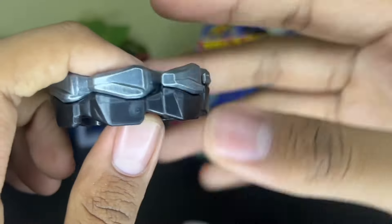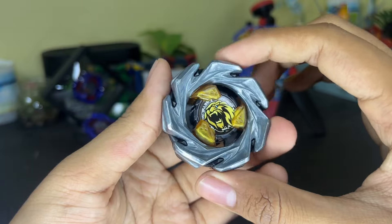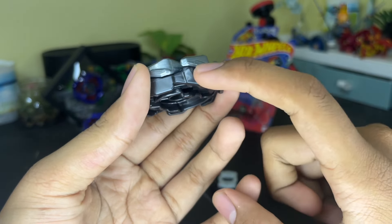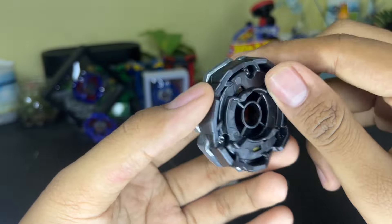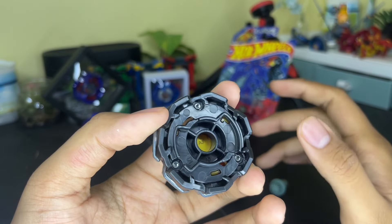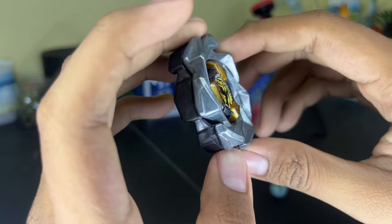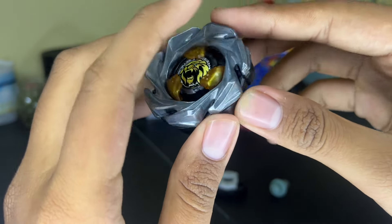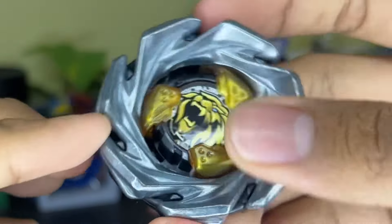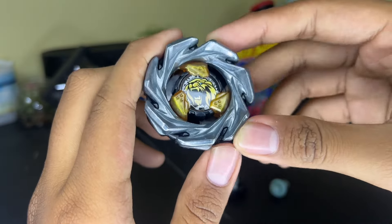It looks so damn good - it actually looks like a sun to me! Look how thick this blade is. The gimmick they call Wall Protection, but I just want to call it double layers, because we have a metal layer and a plastic layer. A lot of people say plastic absorbs more - it's not better than metal - but it sounds logical to me. She looks crazy, not too bulky, almost round. You have a little bit of plastic here and here and here - it's not too jagged, just a little bit round but a little bit jaggy.